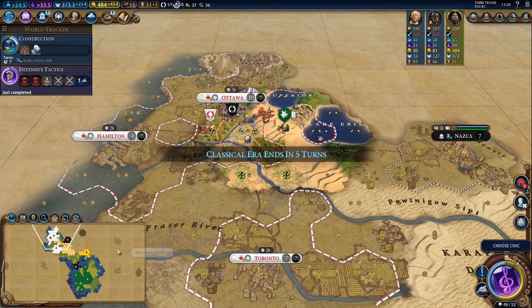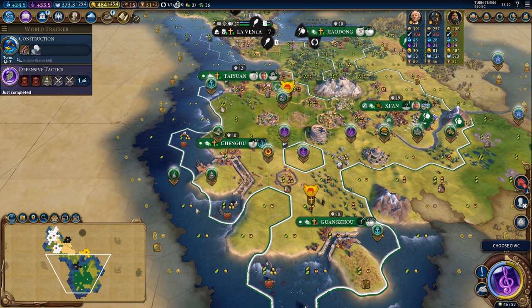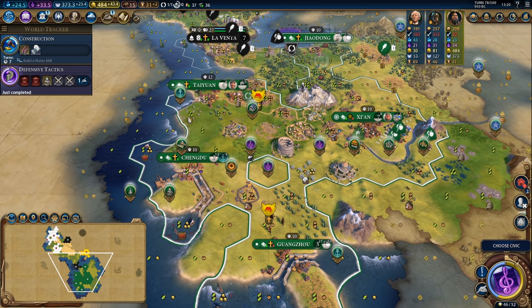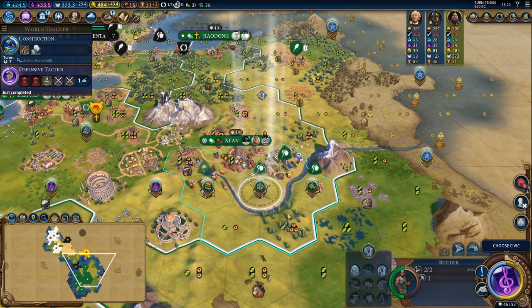There is Defensive Tactics unlocking the Mausoleum, which will be built in this city over here. I'm going to need to remember to have some builder charges ready. I do have a couple of builders finishing for that purpose and we're one turn away from getting the Great Library.